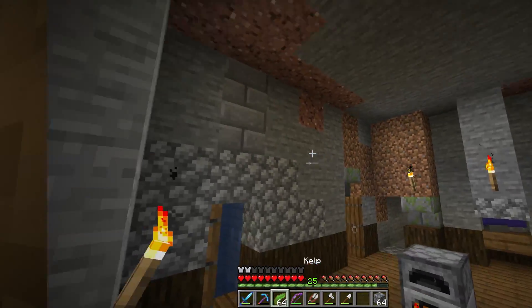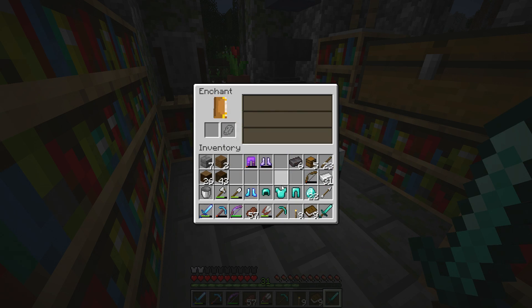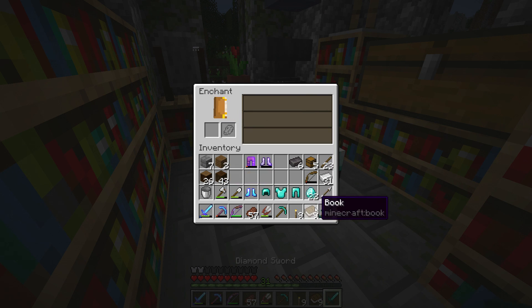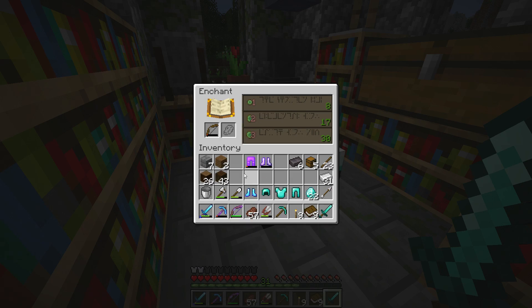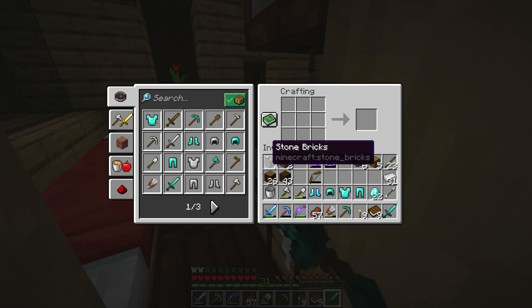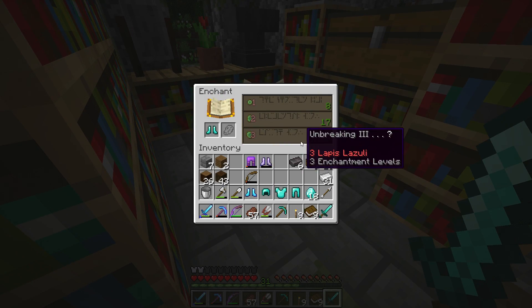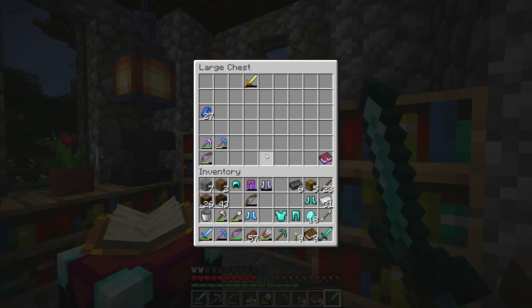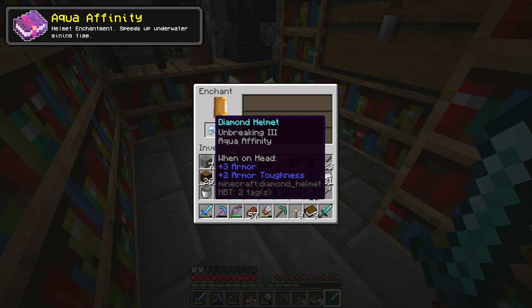I've hit level 31, which means it's enchanting time. Let's see what we have: Aqua Affinity, Unbreaking 3, and Power 4. Unbreaking 3 on the helmet looks good, and Power 4 on a bow would be great, but honestly Power 5 would be better. Let's check for feather falling — no, just Unbreaking 3. I'll take Aqua Affinity on this helmet. Unbreaking 3 and Aqua Affinity — definitely good. The only better option here would be Respiration.